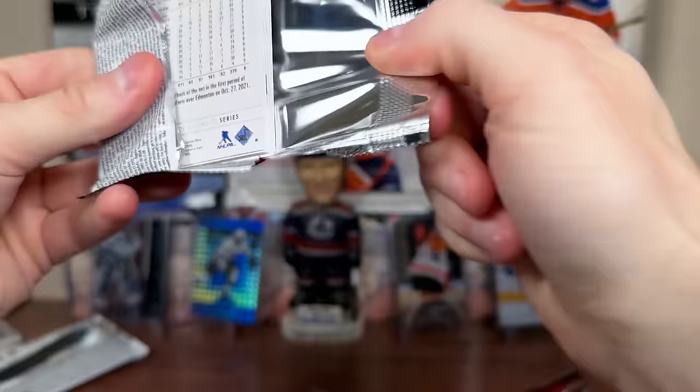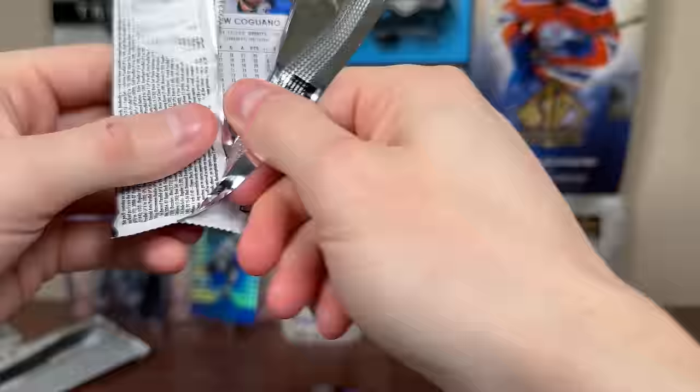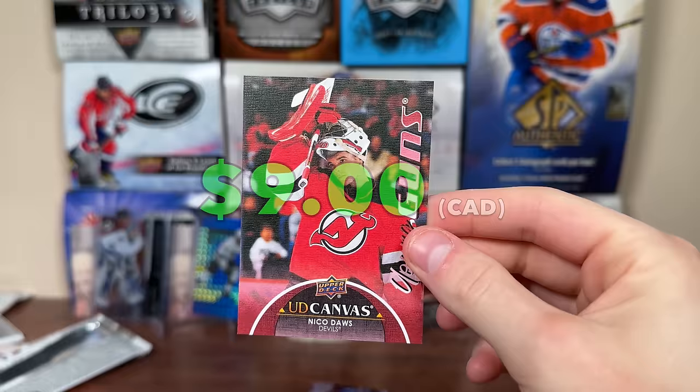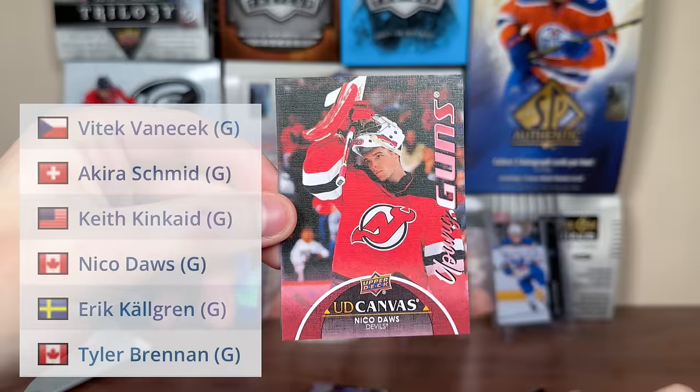Next pack we get Bo Grew Rookie Jam single diamond, and then — Nico Daws canvas Young Guns! He was a gold medal-winning goalie at the 2020 World Juniors for Canada. Since being called up he's been quite good for the Devils. Jersey needs a goalie — not sure if they have it in Vanecek or Schmid. Maybe Daws is that guy; he's a good young goalie.